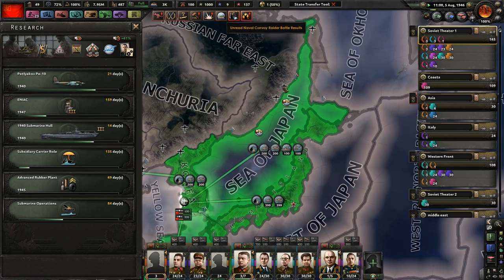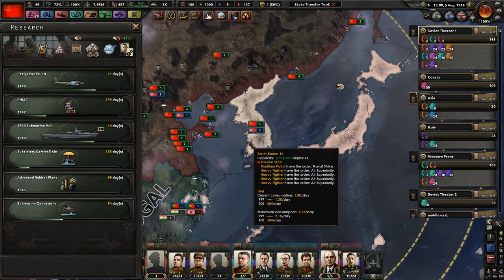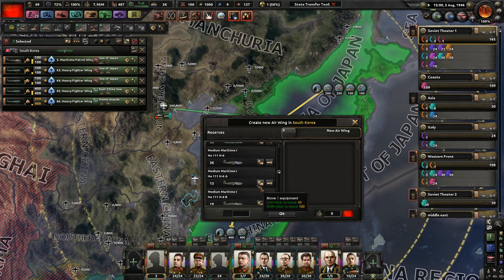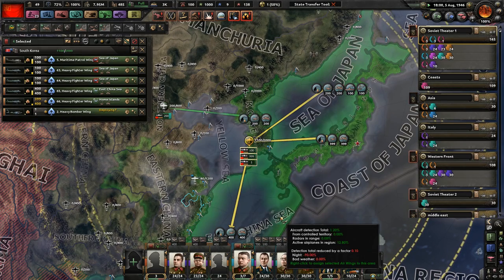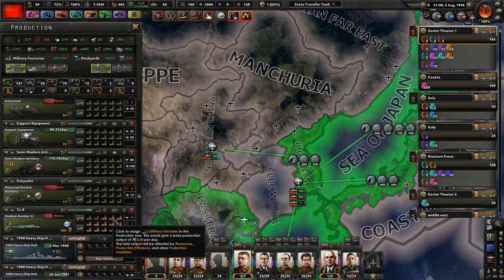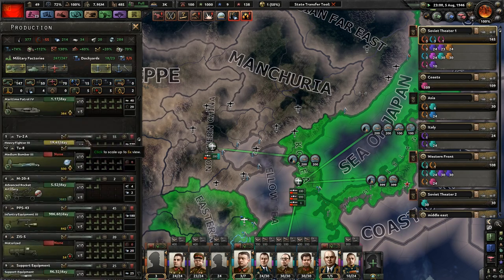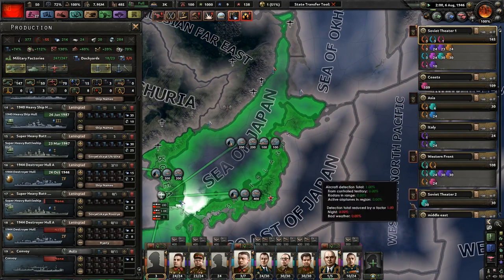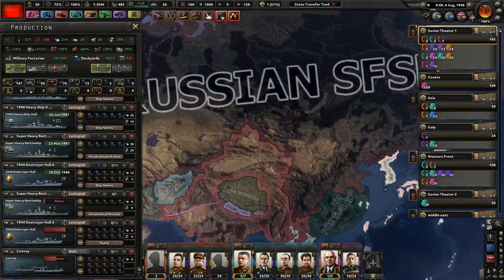I'll definitely get an advanced rubber plant — that'll come in handy. We are researching a submarine, that's pretty cool. There's at least one strategic bomber — not great, but better than nothing. We're not making any motorized rocket artillery. We just have to get more rubber. Let's go ahead and make some more medium bombers and some mechanized equipment. We sunk nothing. Typical.